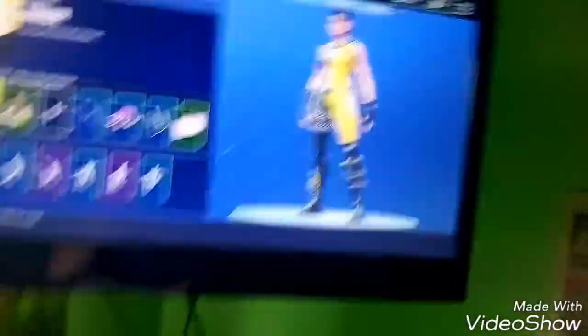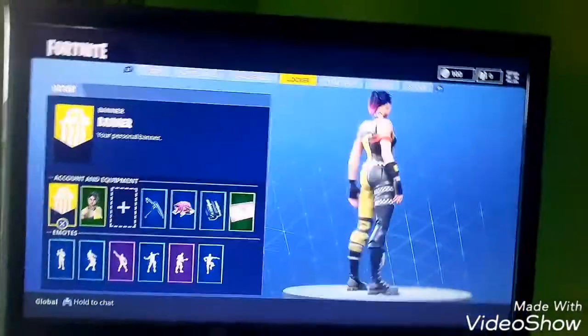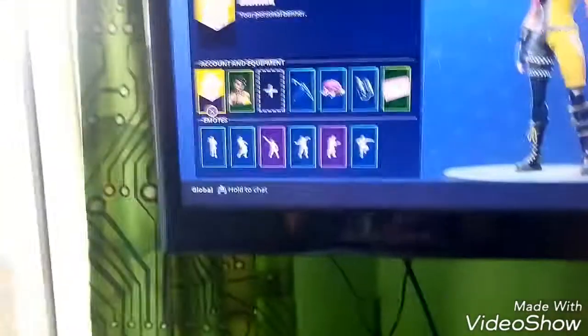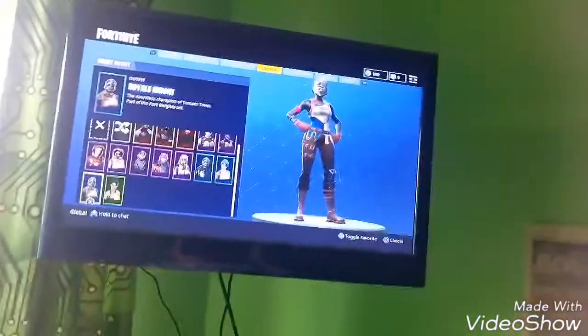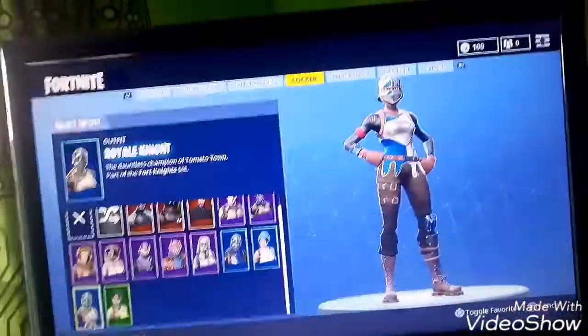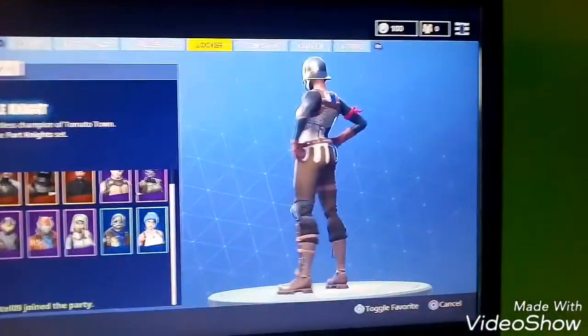If we go across to the locker, here you are. Here's just the character right now — I think you'll recognize it, it is in fact the Whiplash skin. You can do a full spin of it. It's a good skin, I like it. That's the banner I have, not really going to show that because it's not that interesting. So these are all the skins I have. Next we have Royal Knight from Season 2 — this is one of the tier rewards, around tier 23 or so.